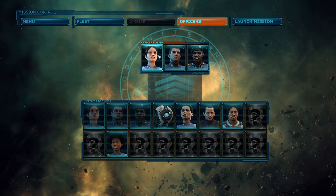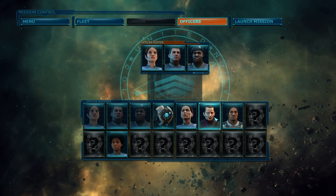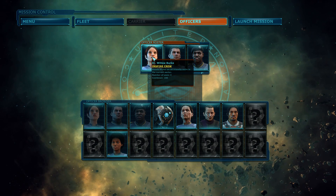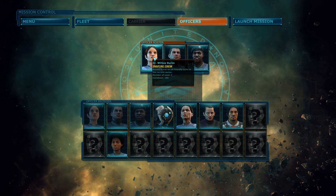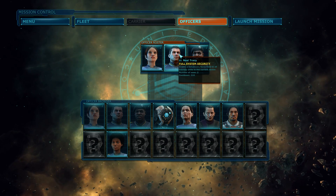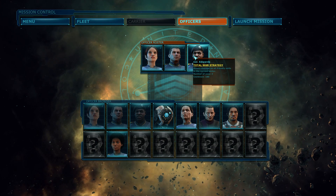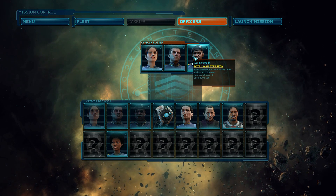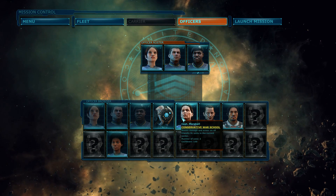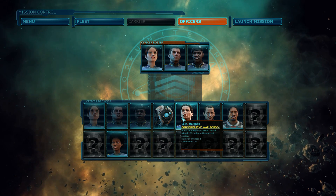We have three officers now. They all have a special ability you can pick from. She boosts armor on all friendly units in the current sector, number of uses two. Another grants a temporary force field to all friendly units in the current sector. And this one boosts damage on all friendly units in the current sector. This guy slows down all enemy units and boosts damage and armor on all friendly XL units.